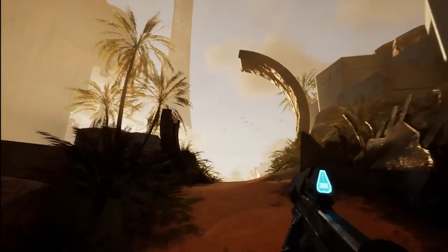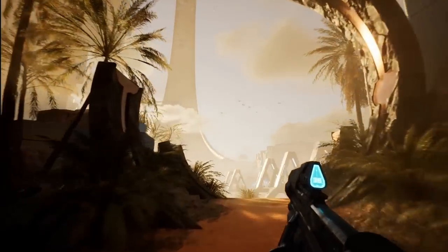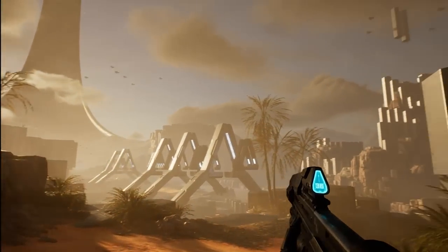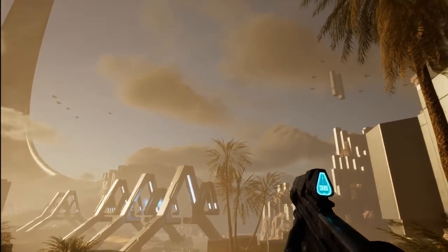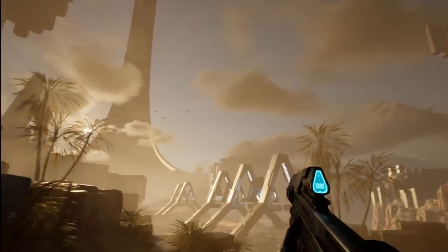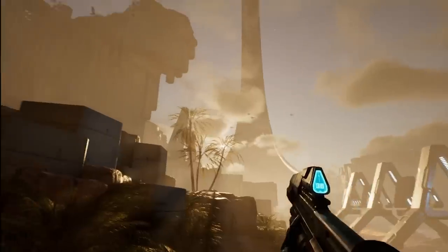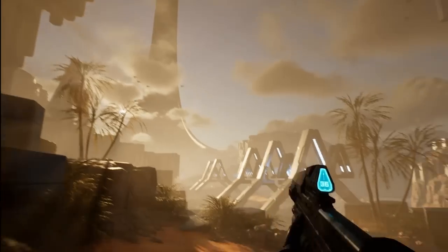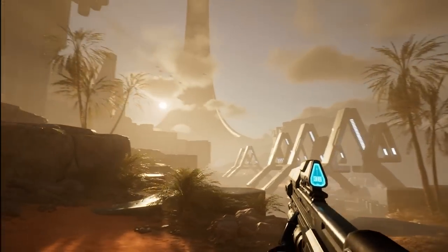Throughout this level you will see two things: scale, and elements that make the world feel alive. Sentinels carrying hex pillars to help repair the ring, and birds to really sell the idea that this world is truly alive and breathing, although it's fractured and destroyed.